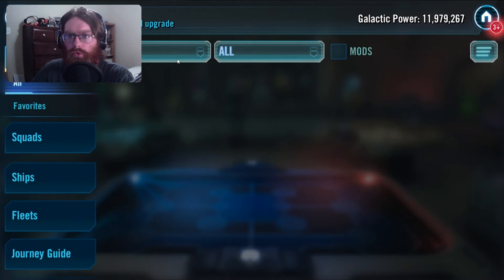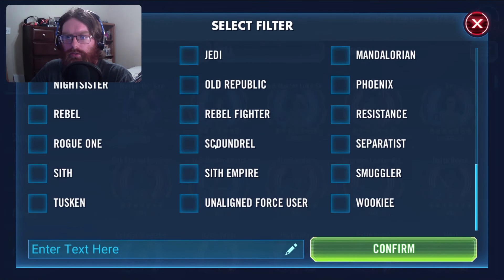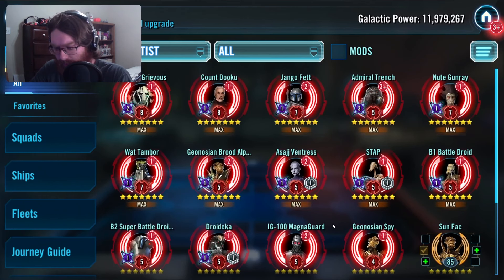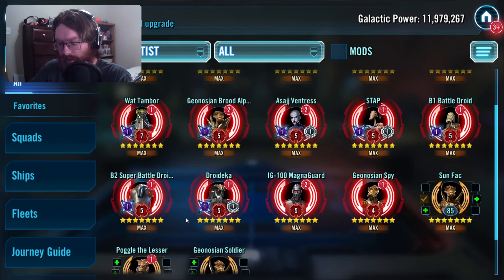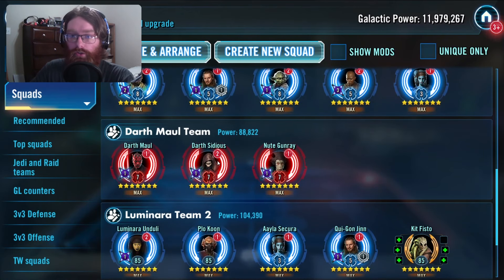We can also talk about the Separatist issue real quick, because apparently CG is looking into fiddling with the B2 leadership. If you run B2 with Darth Maul and Darth Sidious, they'll constantly be assisting him whenever he does his AOEs, which is good because it helps you kill more of the B1s more quickly. But they're looking at changing that, and for the Darth Maul scheme you may need to remod Sidious and Maul to be faster for the Naboo Raid.